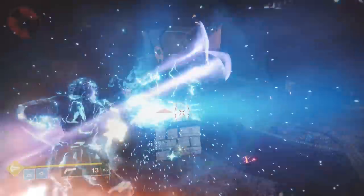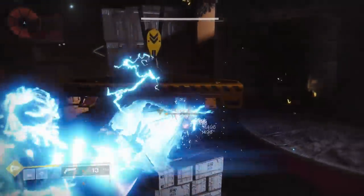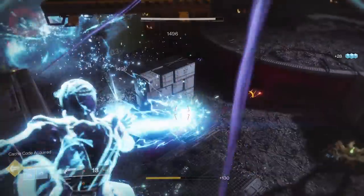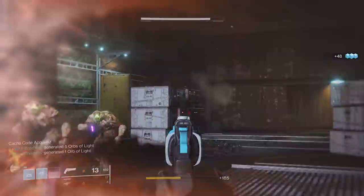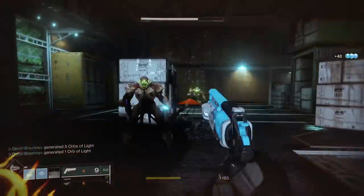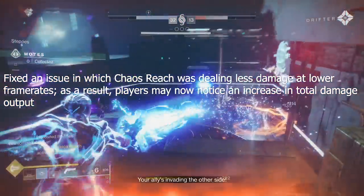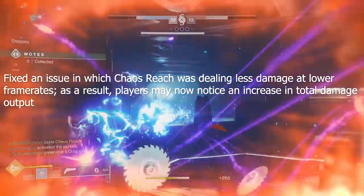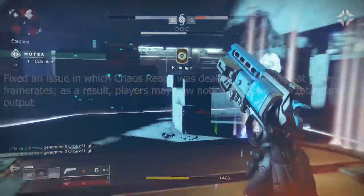The first thing we're going to dive into in Sandbox 2.0.4 is Chaos Reach. This is the new Stormcaller Super brought to us in Forsaken. Yesterday, we got the Sandbox update that fixed an issue where Chaos Reach was dealing less damage on lower frame rates. As a result, players may now notice an increase in total damage output. This is a really big deal for us on console.